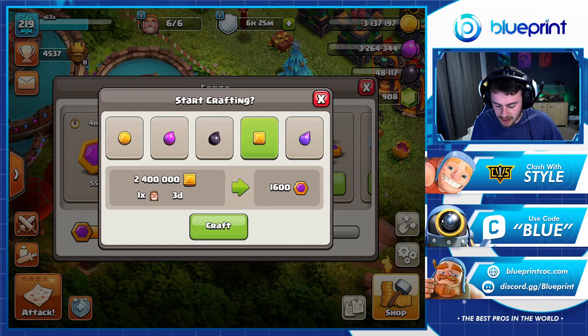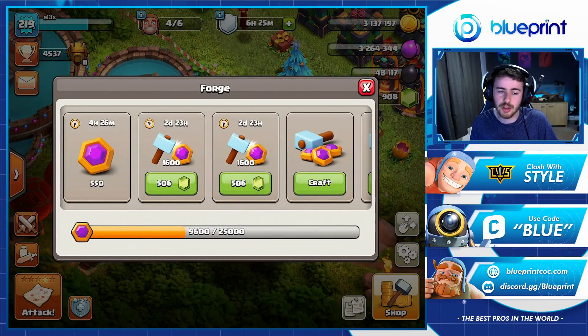The Builder Base has kind of been shunned, but there is actually now an upside to having a decently upgraded Builder Base. I believe you need Builder Hall level 8 to unlock this, but you'll be able to put resources into the forge. Sadly you won't get the full 2,400 capital gold you can get from dark elixir, gold, and elixir in the main village — it's going to be slightly less at 1,600 — but I have both of those resources available so I'm going to go ahead and use them to continue crafting.